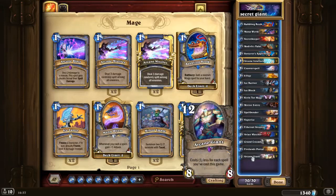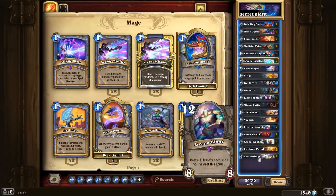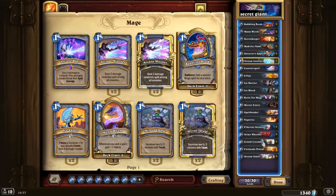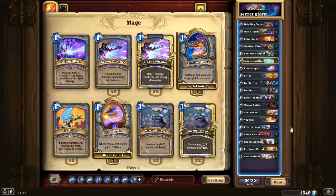And if you get Mysterious Challenger, they are going to have some hard time dealing with that. This is what people don't expect — the Arcane Giant to come — because with all these secrets and spells it will cost really low and people will be shocked. You're getting from the Grand Crusader a spell 90% of the time as well.